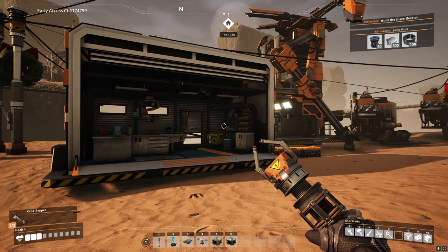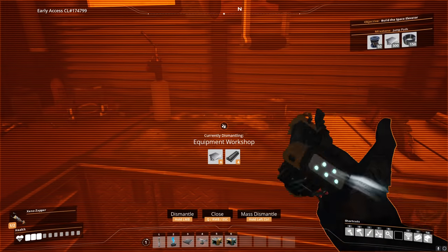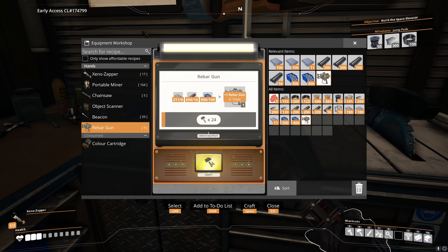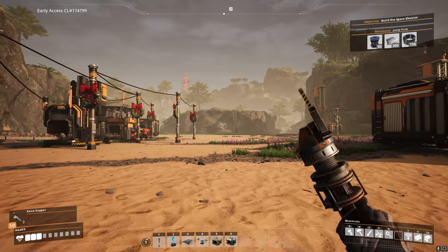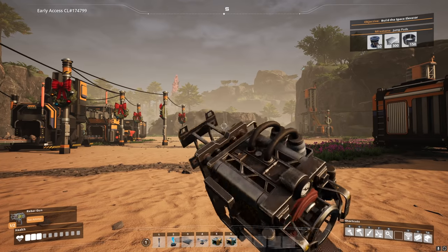Let's go get the rebar gun. To build it we go back to the equipment workshop — wrong button — and then we want to build ourselves the rebar gun here, which is actually relatively cheap. I wonder how much this thing does — does it actually consume ammo or is it infinite? We'll find out in a minute once construction is done. Perfect — I'll take it.